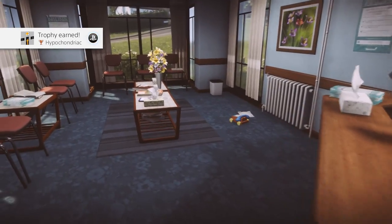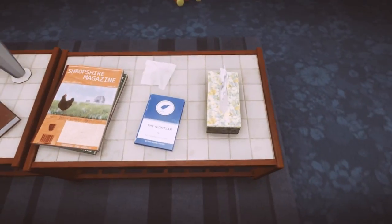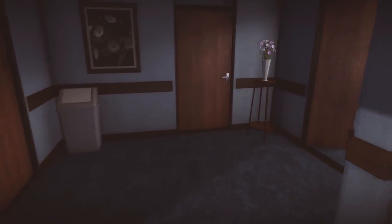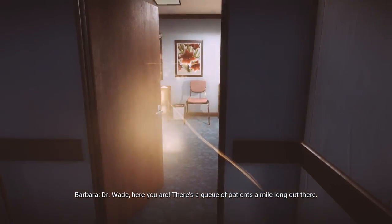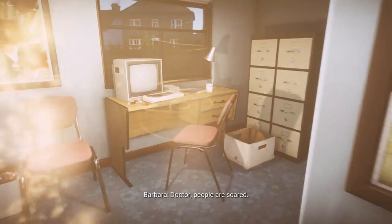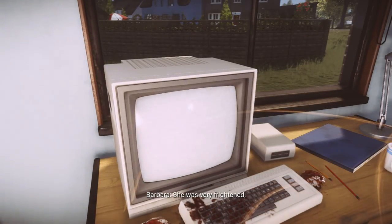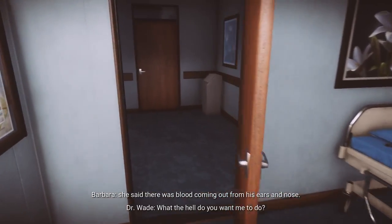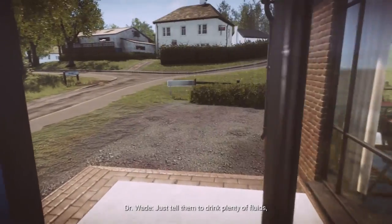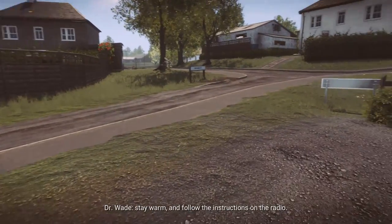Once Hypochondriac pops, turn to your left — there's a book in the waiting room on the table. Then head into the open room on the right-hand side, which triggers an event, and there's also a monitor in here that you need to turn on.